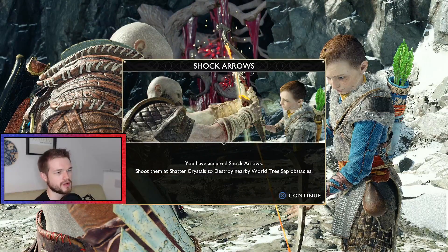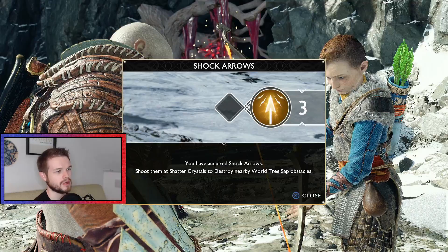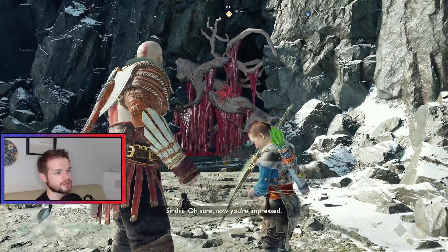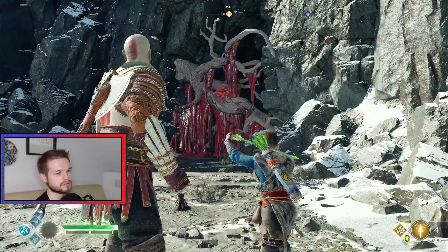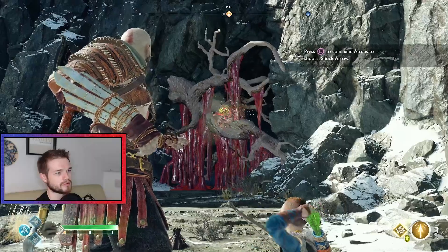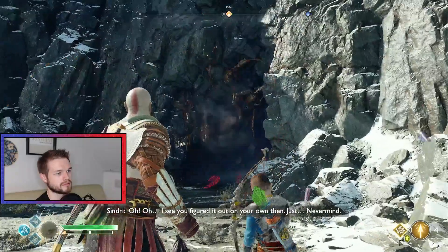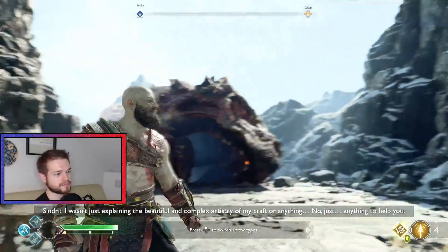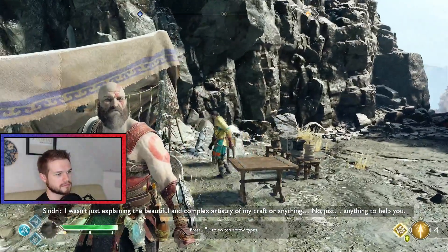Shock arrows — you've acquired shock arrows. Shoot them at shatter crystals to destroy a nearby world tree sap obstacle. I assume you can switch between light and shock arrows. I wasn't just explaining the beautiful and complex artistry of my craft or anything.